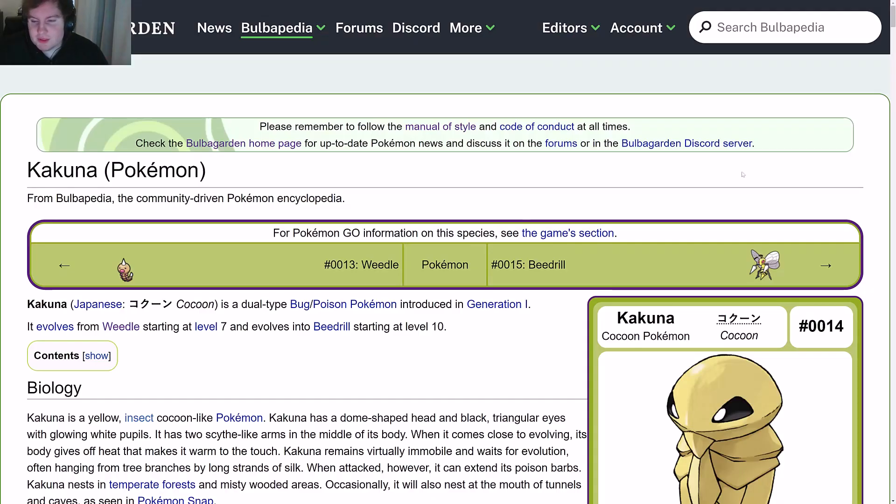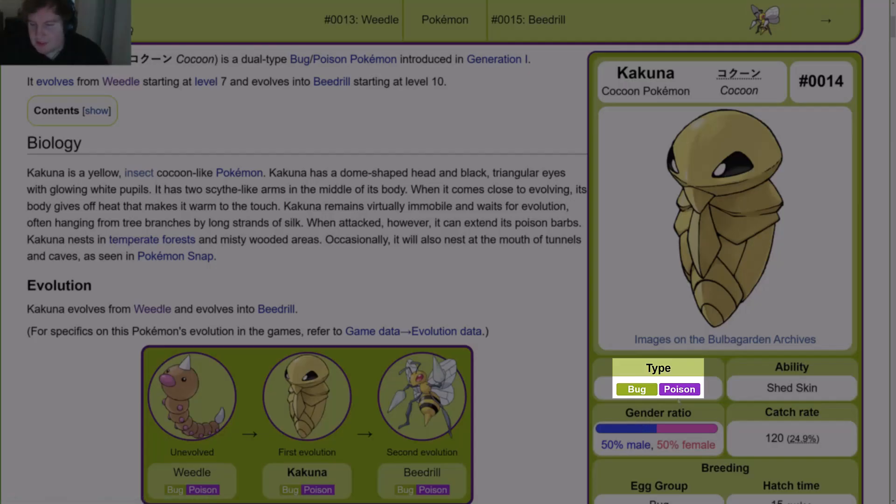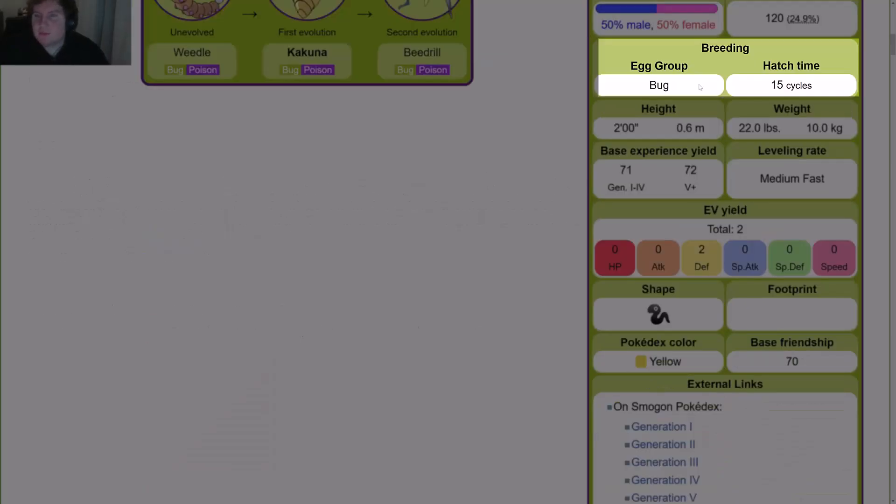Welcome to the Bulbapedia section. We're doing Kakuna, the Cocoon Pokémon, which is number 0014. Its type is Bug/Poison. Its ability is Shed Skin. Its gender ratio is 50-50. Its catch rate is 120, or 24.9%. For breeding, its egg group is Bug.